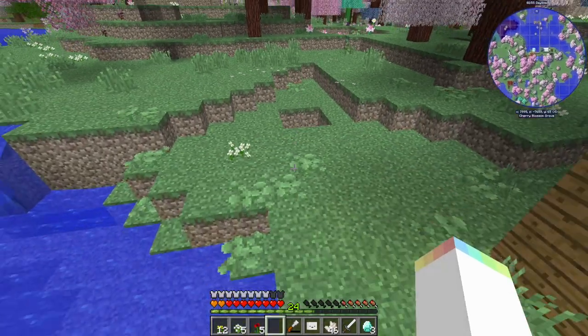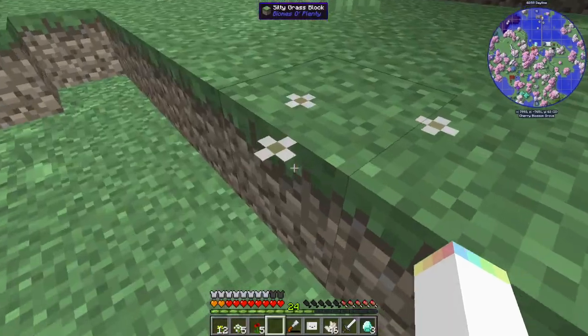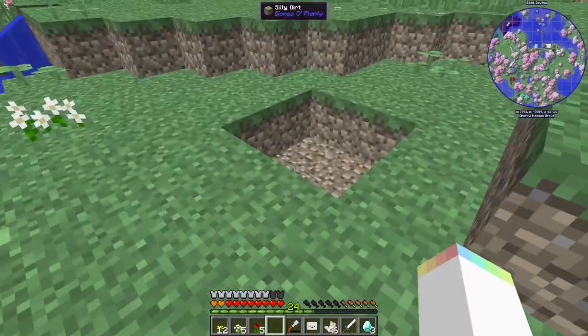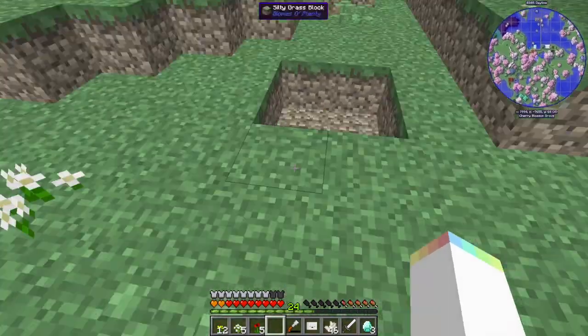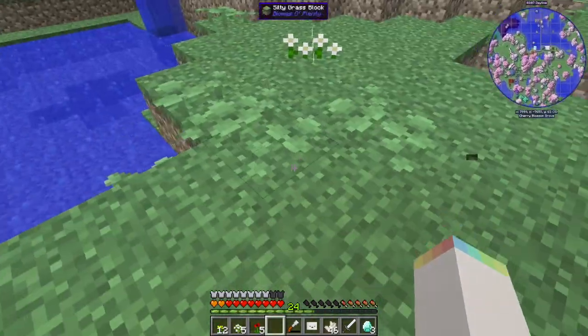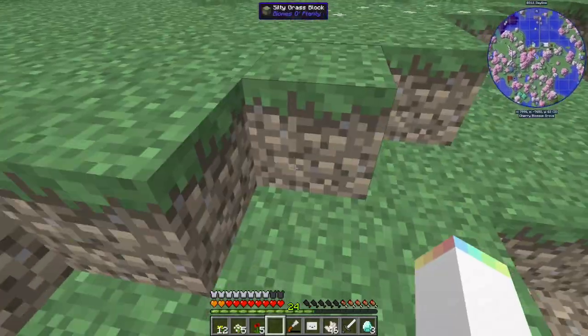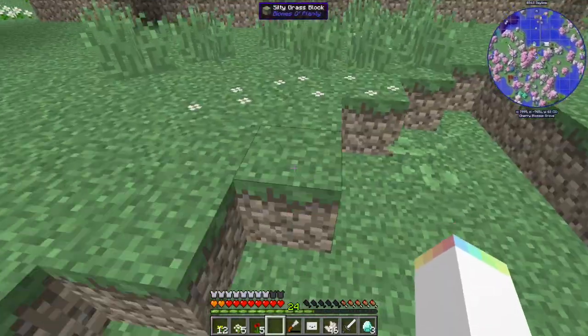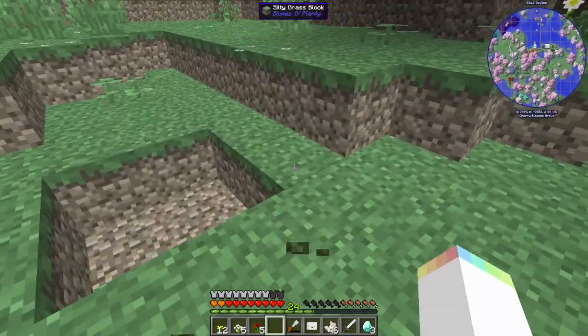Hello guys and welcome back to another video on the Henry Brown channel. Today I'm going to be showing you how to build a twilight portal to the Twilight Forest. It's a mod and it's a portal that brings you to the twilight dimension, and it's pretty simple.